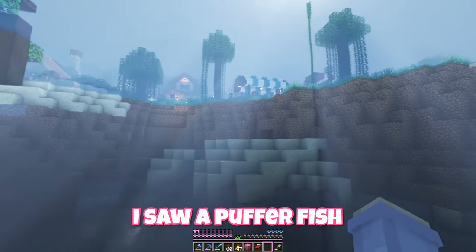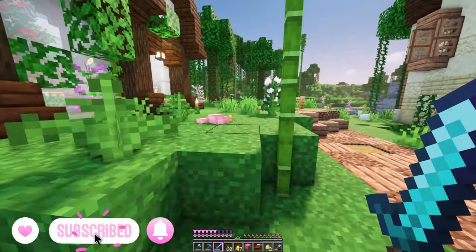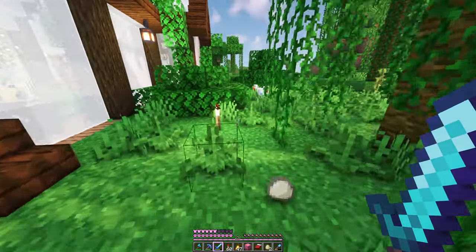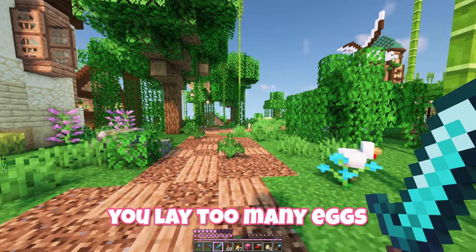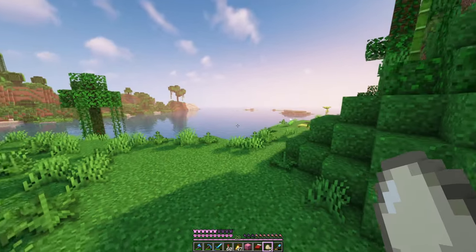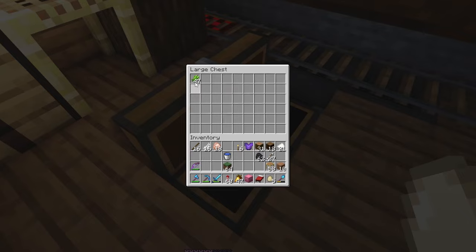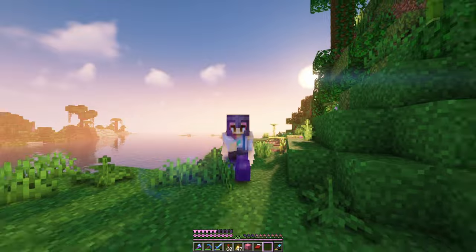I saw a pufferfish — do not want. It looks like we still have a million stray chickens everywhere. I keep picking up eggs. Sorry chickens, you lay too many eggs. Anyway, to make an underwater treasure area we're gonna need coral and some more treasure. So I think we need to go on an ocean adventure to prepare. I'm gonna make some more rockets and then we can head off.